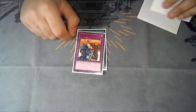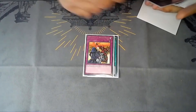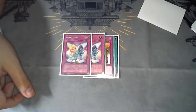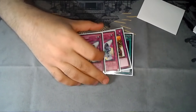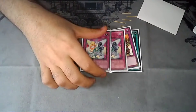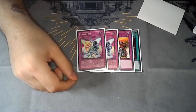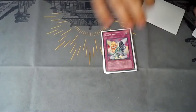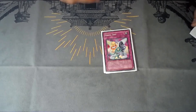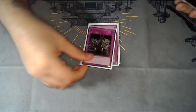Side deck has Feather Duster, which should honestly be in the main. The one Rivalry of Warlords — funny thing you can do: if your opponent makes you go first and you have a god hand with this and Ojama Trio, you lock them with Rivalry so they can't summon anything, then when they go to battle you synchro summon on their turn making Transcendent Dragon, which forces them to attack and swaps the token from defense to attack. You don't really need it though — Heat Wave is probably 20 times better.